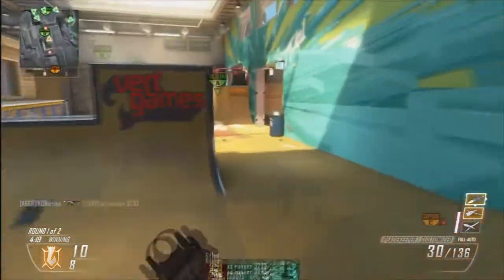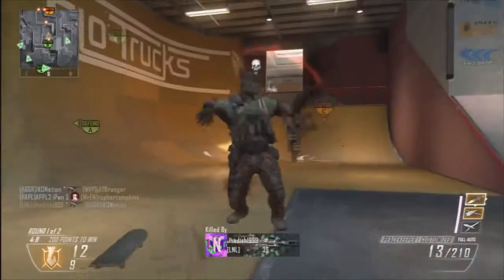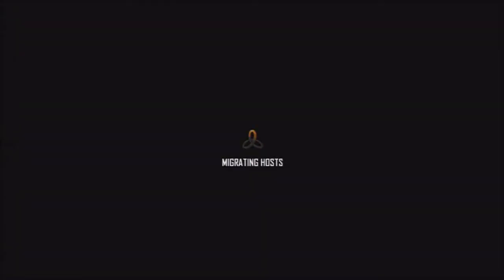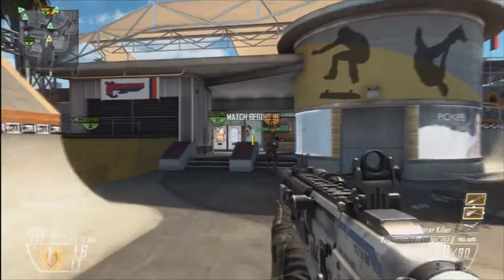From here I kind of just hang out in this corner for another 10 or 15 seconds. I think I'm doing a pretty good job patrolling B and trying to keep them off of it. Eventually people get up in that window behind me and take me out. Migrating host — love it. Anyways, the very first time I play these new maps I like to play an objective-based game.